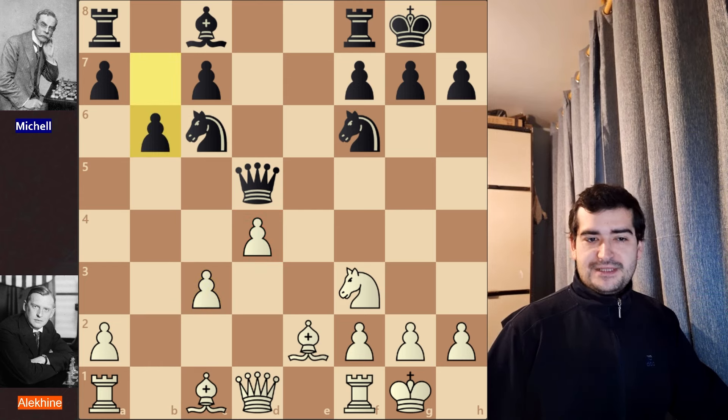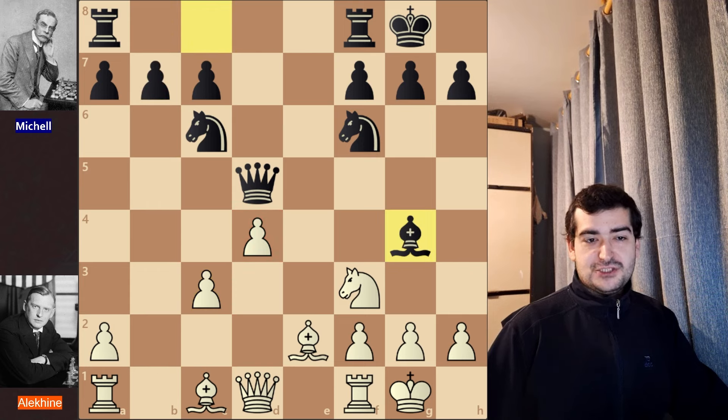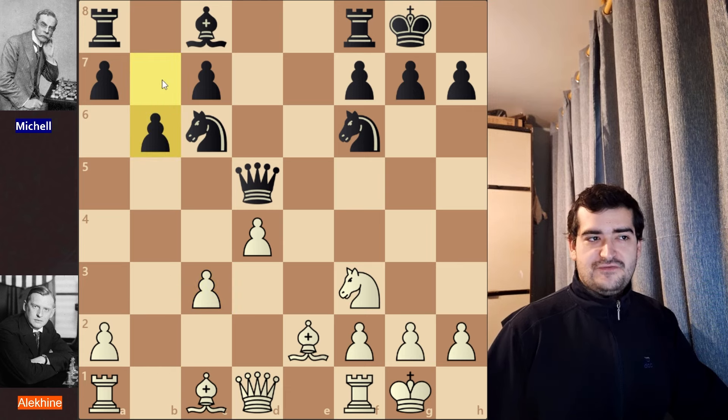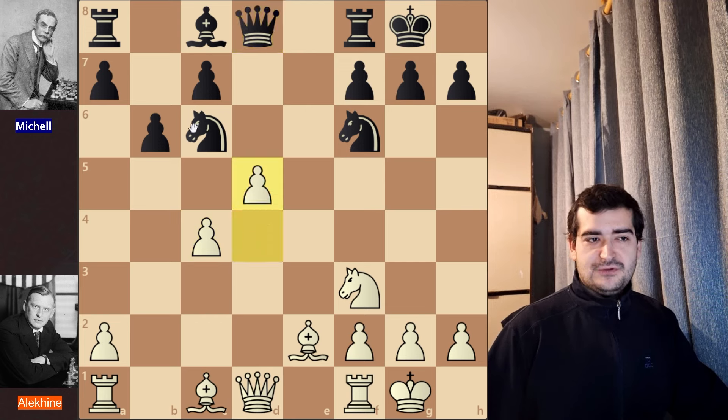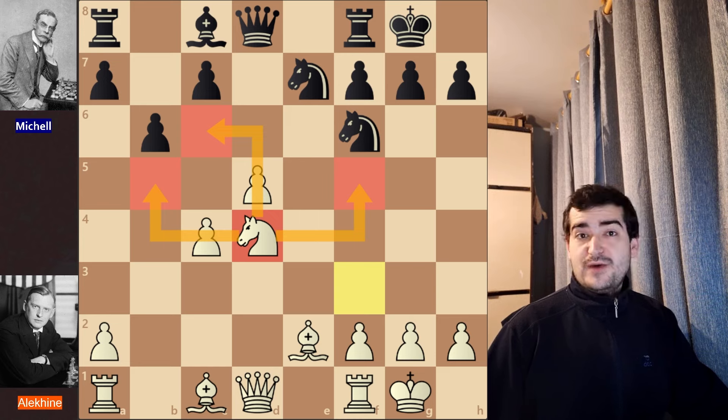After bxc3, black played b6 — another mistake. The recommended development for the bishop was actually to g4. But after b6, black intends to fianchetto the dark-squared bishop, which is not good because it allows white to storm the center with c4. After Qd8, white plays d5, pressuring the knight and blocking the diagonal. The knight retreats to e7, and Nd4 is played — a beautiful square for the knight, with many jumping options later.